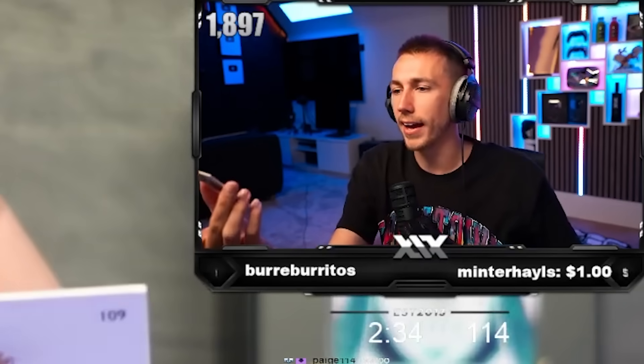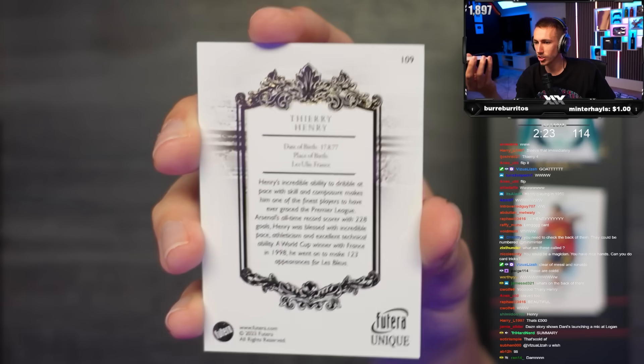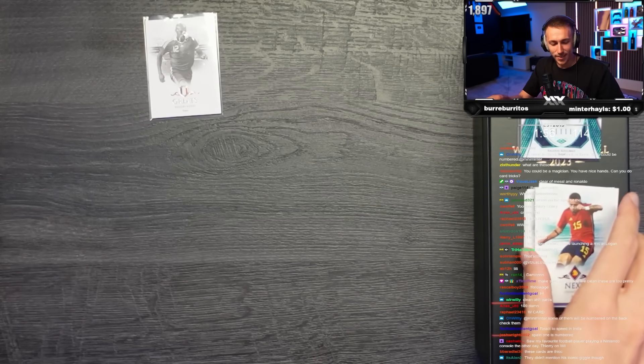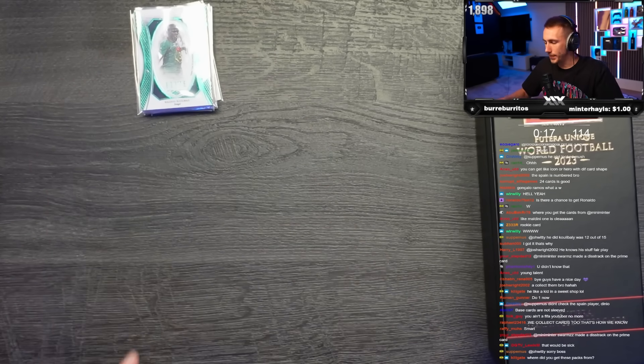On the back it just gives you a quick summary. These are some clean cards - I'm very happy with these. These are 2023 cards. Henri, for example, is a 'great' - it's like an icon. So that's what we got in that box.